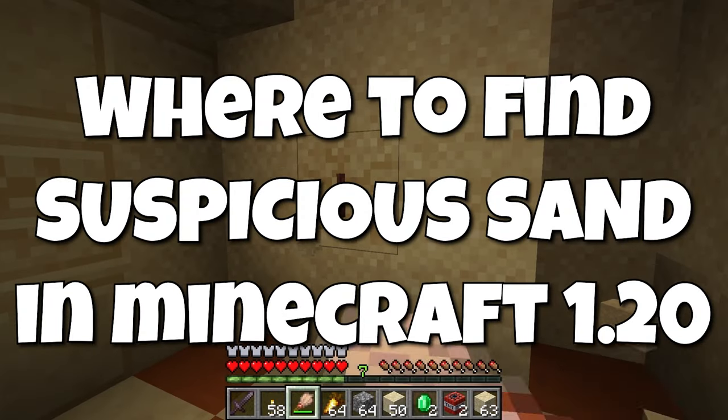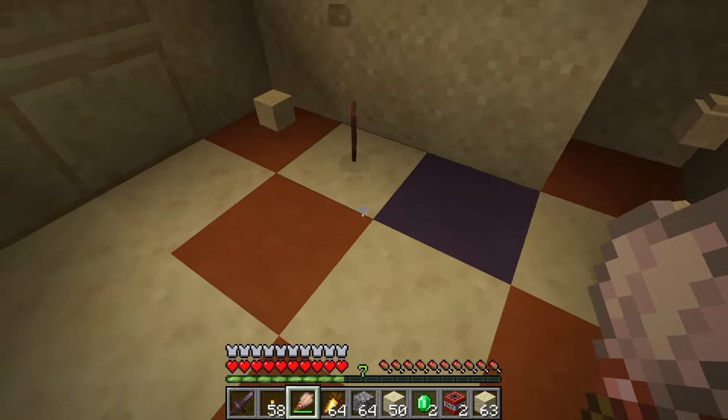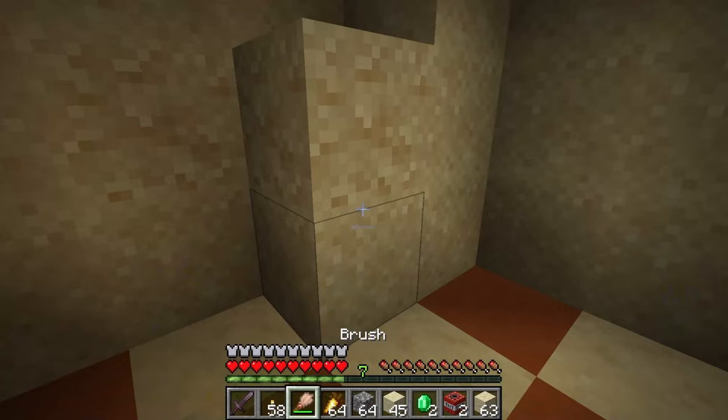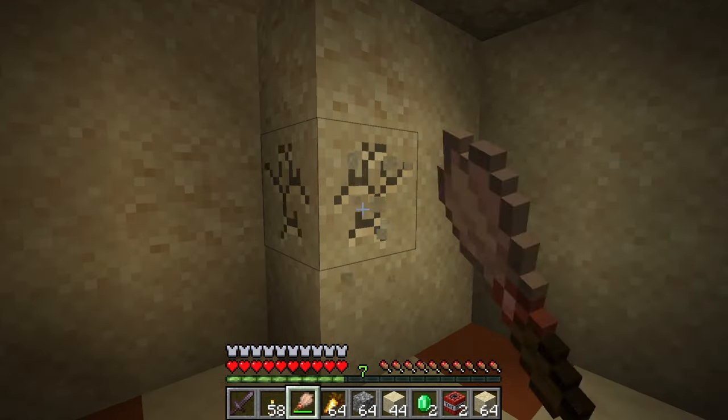Where to find Suspicious Sand in Minecraft. The Suspicious Sand is a new block that can be excavated with a brush to get loot items like pottery sherds, smithing templates, sniffer eggs, and other items. It is a fragile block as it will break if mined, mined with silk touch, or the block underneath is removed.